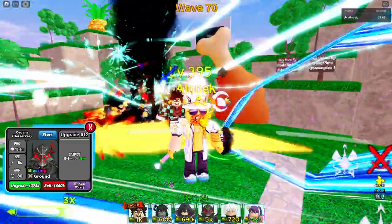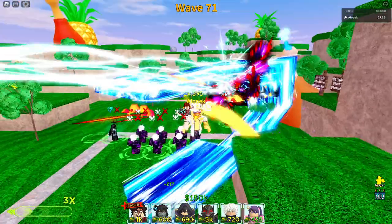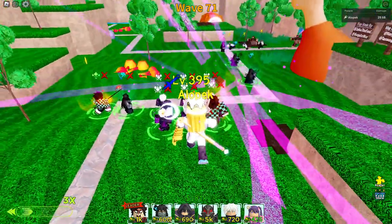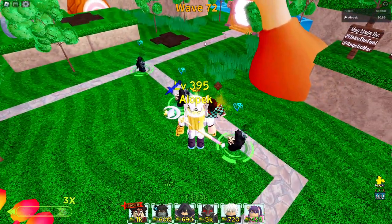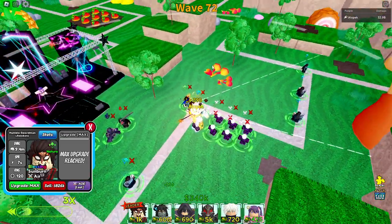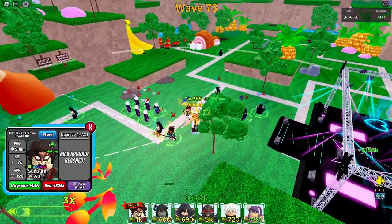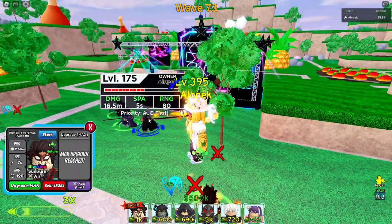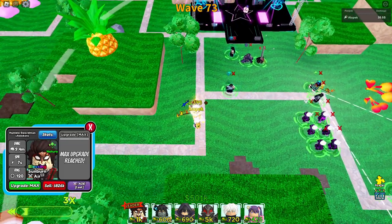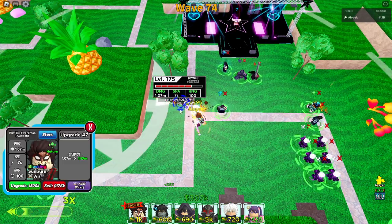Everybody's still instantly killed and we're on wave 70, so that's very nice — we're chilling. We don't even have to set up our Gojos yet. I think it's time to turn off the attack effect so we can hone in a bit. Wave 72 is so easy — let's get it! Should we get another Tanjiro? I think it might be worth having one Tanjiro on first. I'm going to put one over here so it doesn't interfere, and get it to this upgrade so it's doing about three to four million damage.